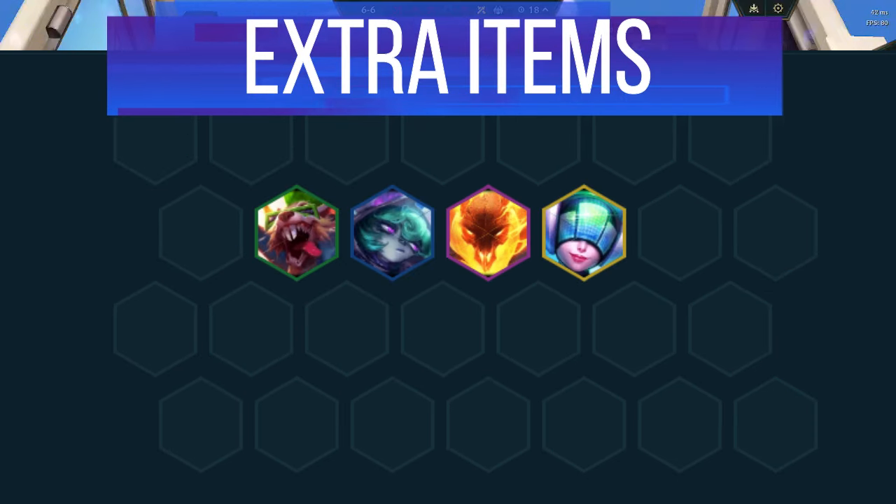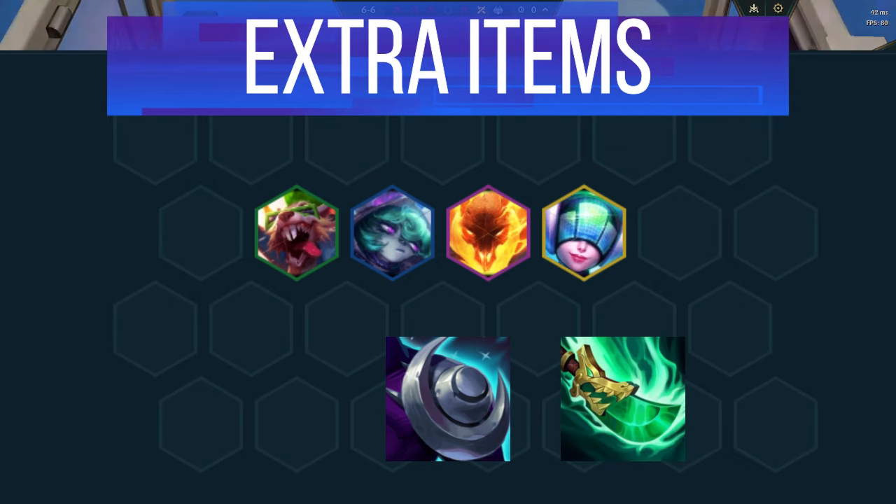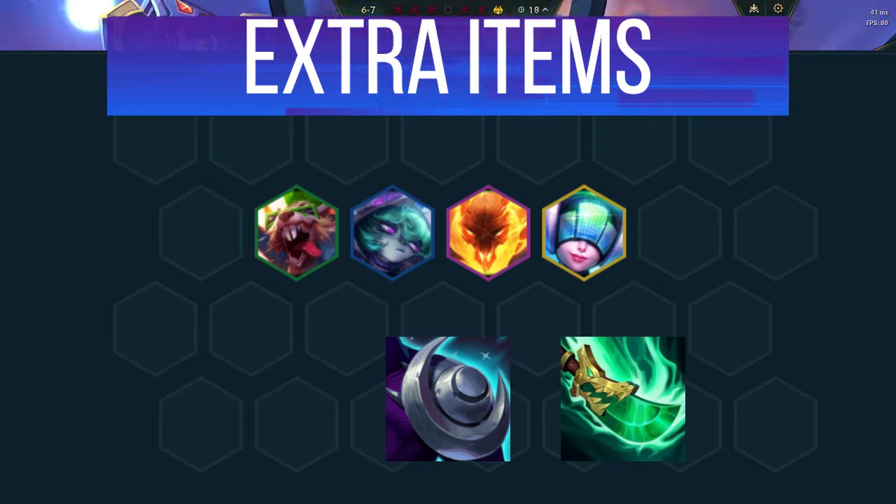For extra items, any damage items for Twitch or Vex are great additions. Even Shroud is half decent if you're desperate for Armor Shred, and super late into the game, a Shojin on Sona is a great way to make sure she gets her cast off.